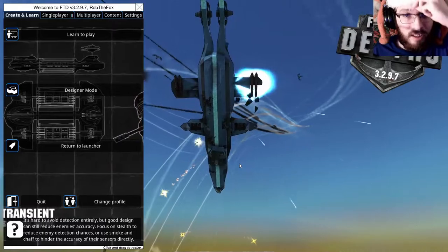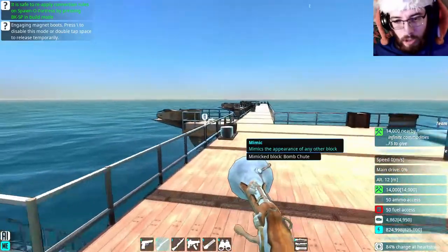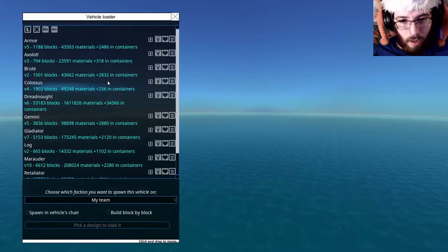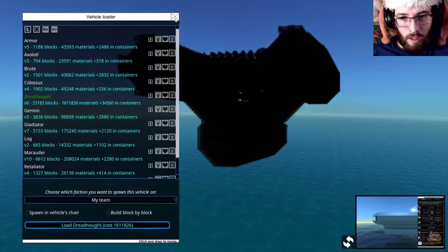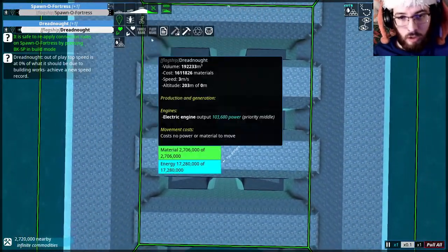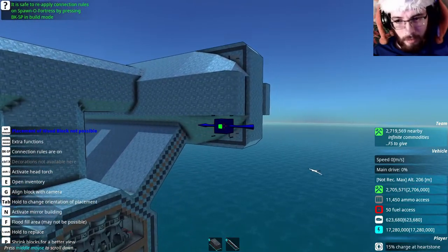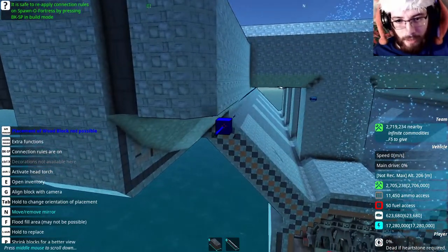Hey guys, I'm Rod the Fox and welcome back to Fun the Depths. Today is officially the day that we should be able to get the Dreadnought to fly, because there isn't much left to be done with regards to the main structure. The front and back of the top two sections are complete, and the only things left are the front and back section of the bottom middle part and the slope parts. There are still some gaps in the back I need to tidy up.